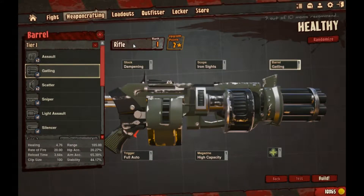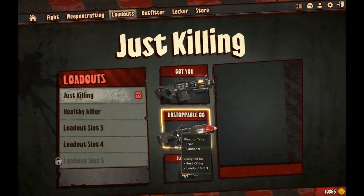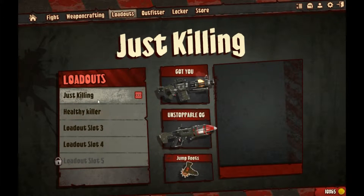They definitely need to balance out some of the weapons — maybe I just suck, I don't know. But I think it's kind of ridiculous that in pretty much every core game mode I've run into, people are using the jump boost and a rocket launcher of some sort. I find that rather ridiculous, but I guess that's the way the game is made or they'll make some adjustments to balance it. That's just my personal opinion.